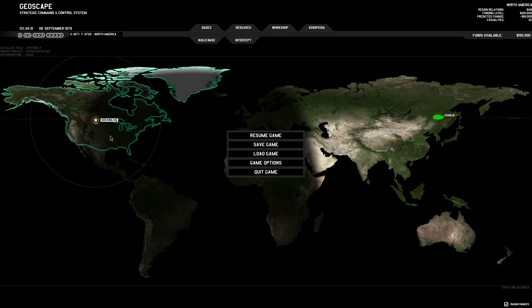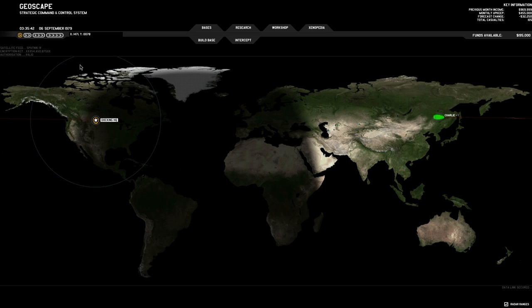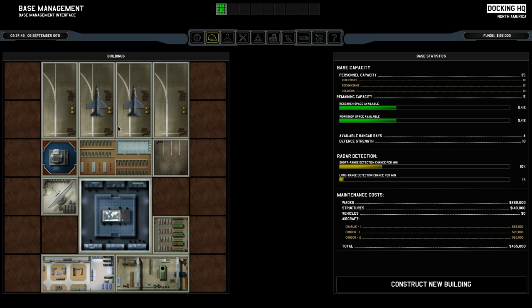If you're familiar with the gameplay of XCOM Enemy Unknown, it's going to be fairly easy to describe what's going on here. I'm going to resume the game and time is just passing — passing incredibly slowly. It might as well be paused when we play on speed one, which is good. Let me show off some of the stuff we can do. We only have our one base right now, Docking HQ in North America.